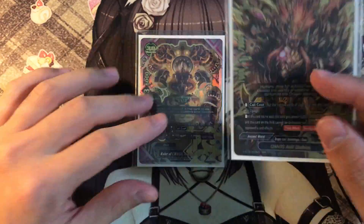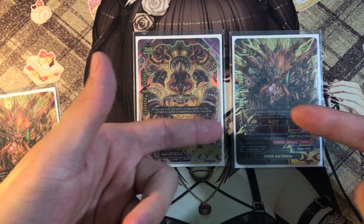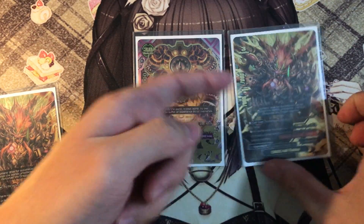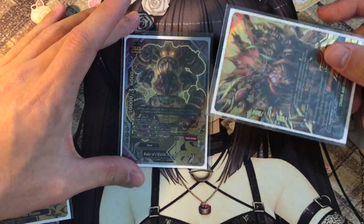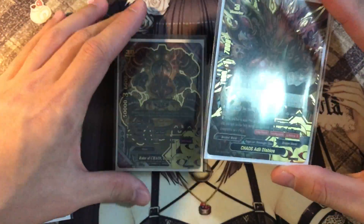Think about this: you use Gear God, activate its ability during battle phase, and call Adieu Diablos for free. Yes, you won't have the soul, but immediately you'll have 9/2/9 stats with triple attack — attacking for 6 crits. This card is just unstoppable in Gear Gods.